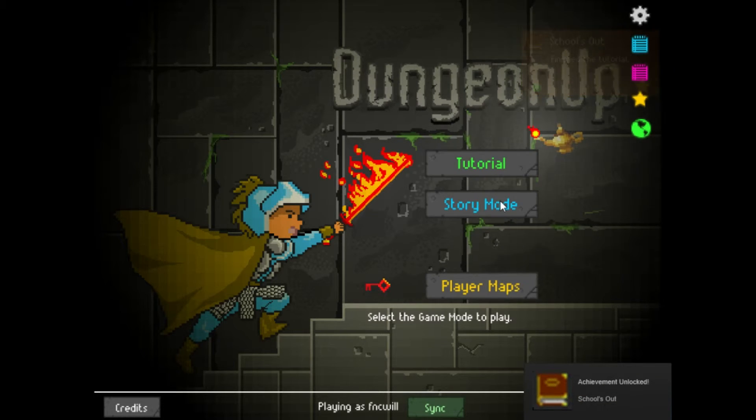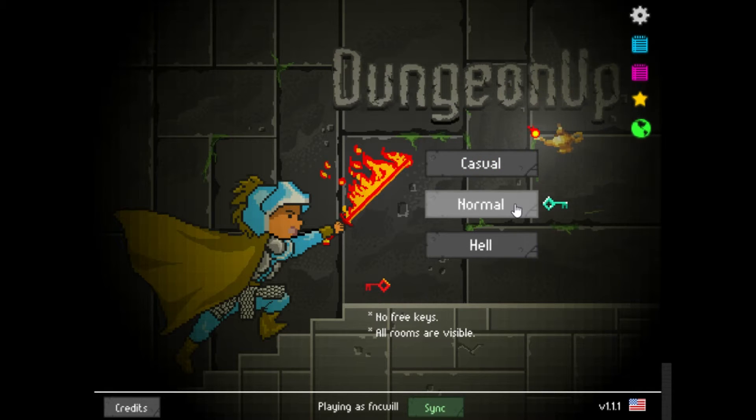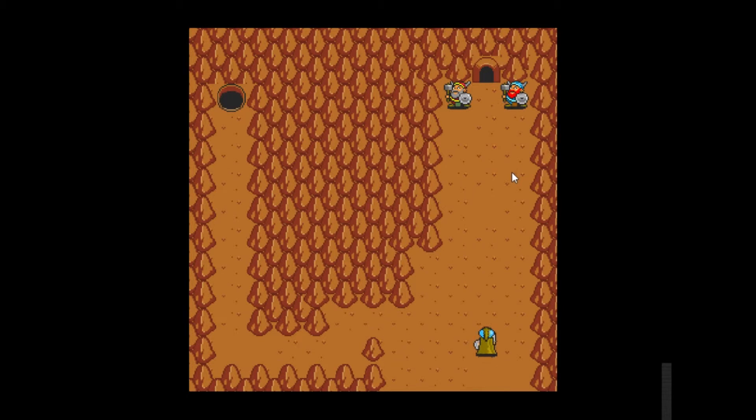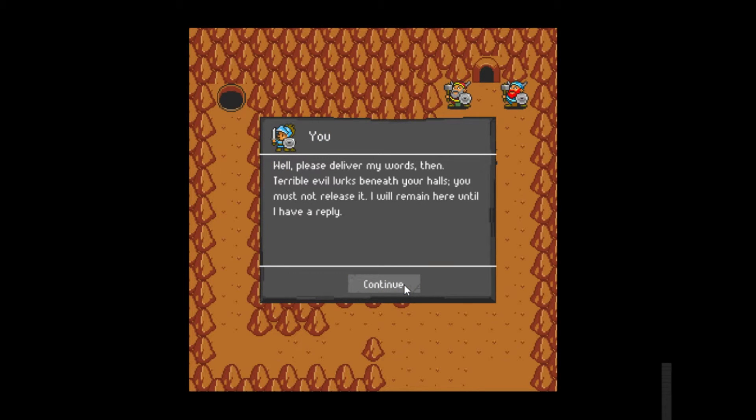New game — let's go to story mode, normal difficulty. No free keys, all rooms are visible. The story begins: this is the main gate of the mountain dwarves. What brings you here? I have an important message for your king.